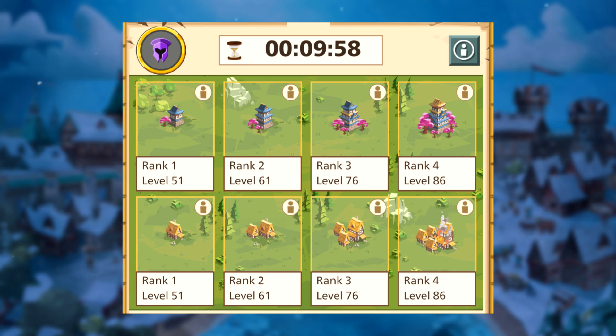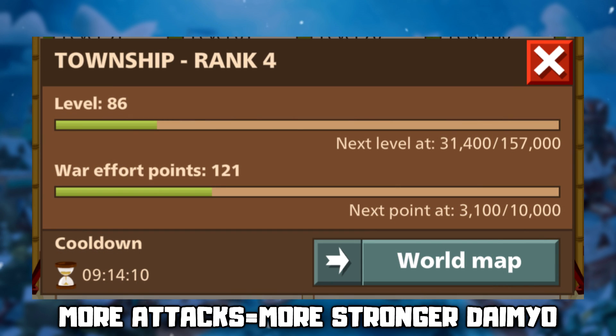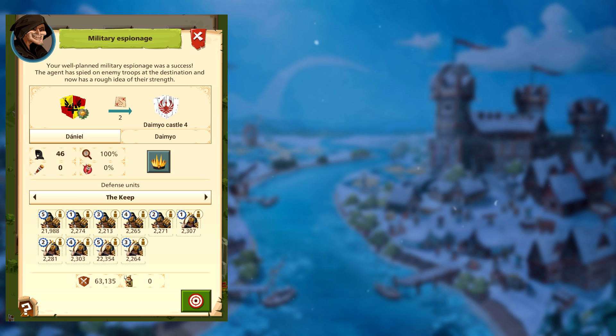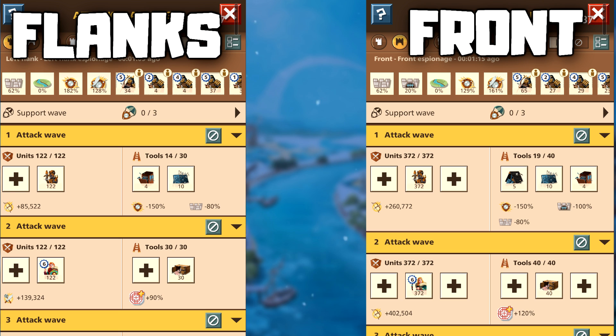There are four different levels of Daimyo camps. The two larger ones are worth attacking. The more you attack them, the stronger they get and the more points they give you as their war effort points increase. If you attack the level 4-1, it is recommended to attack with extra waves and yard bonus because it has a high yard count. It is also worth putting together an NPC commander. Tooling is the same as Samurai — easy to get in on the wall.